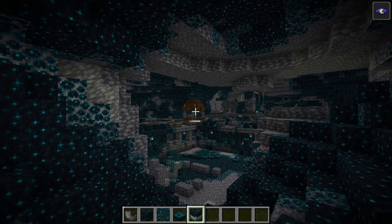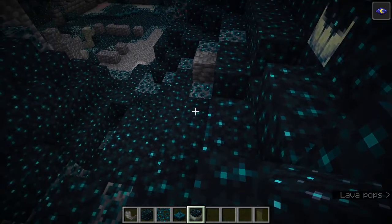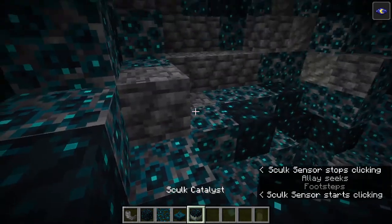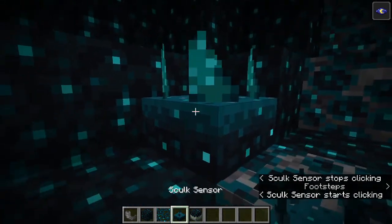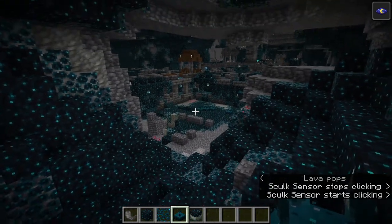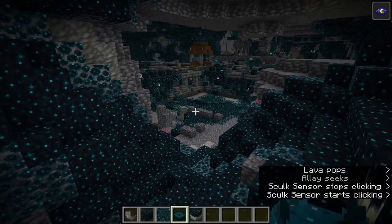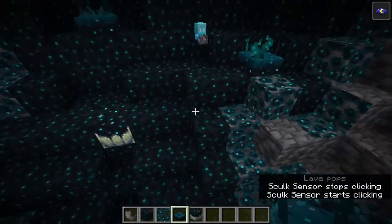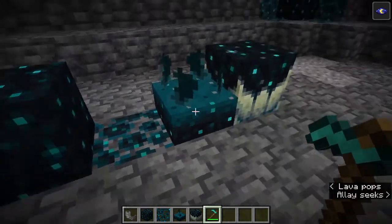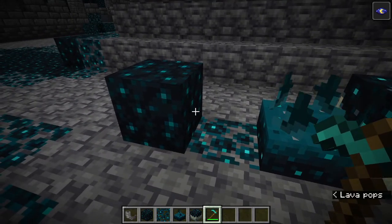Along with ancient cities in the distance, these biomes are often covered in blocks like Skulk, Skulk Catalysts, Skulk Sensors, and Skulk Shriekers. I'm going to avoid the Shriekers for the moment since I've already triggered them a couple times, and we'll learn why that's a bad thing in a second. But these blocks are the typical ones you'll see in the Deep Dark. I've lined them up to give you a little more info about each of them.